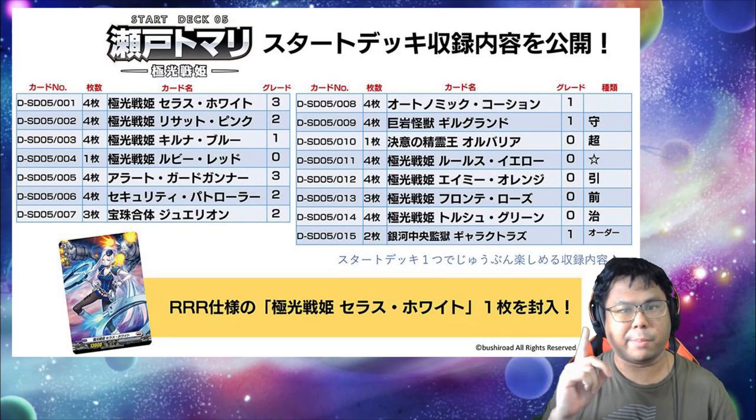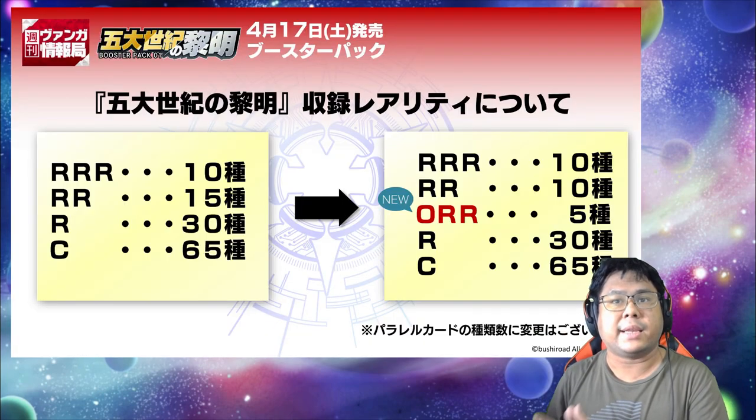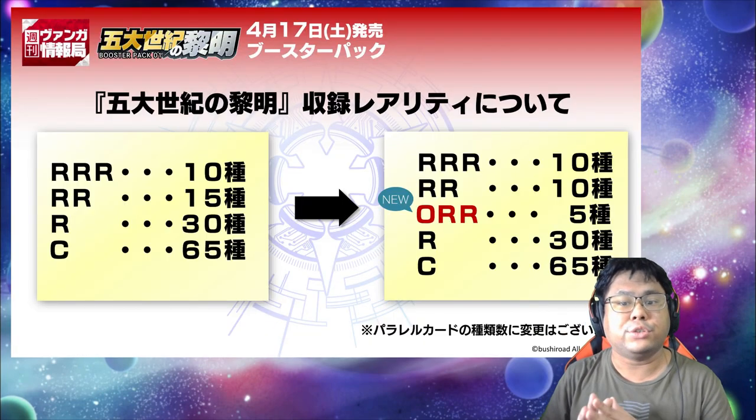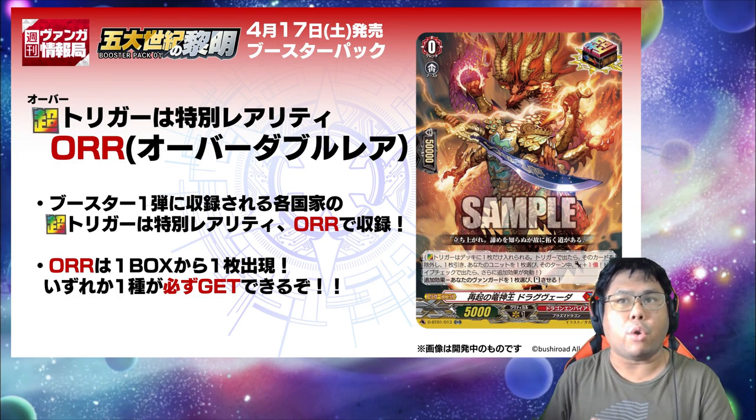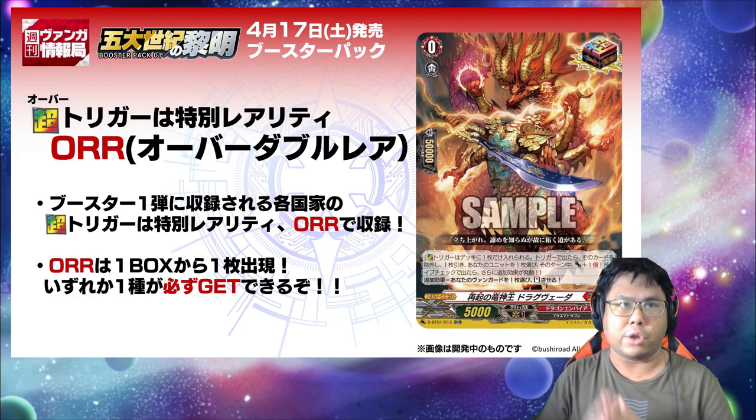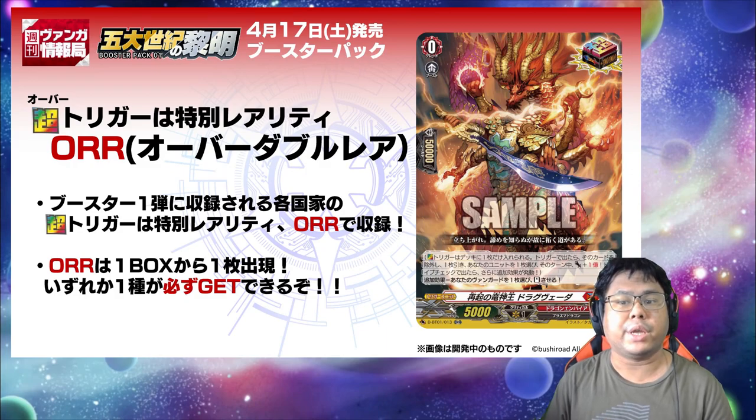And there's one more to go. On top of the deck list's playstyle, it was revealed that they're introducing a new rarity, even though they said they weren't going to do it. The new rarity is the Over Double Rare, which is for the overtriggers. There's going to be 1 overtrigger in every box, meaning that it won't take up an important slot for the core cards of the boost for each nation.